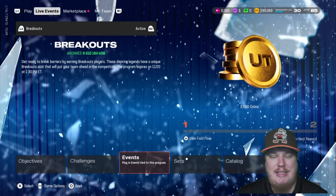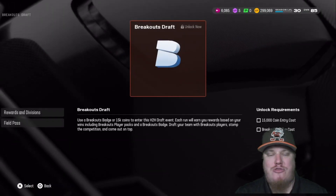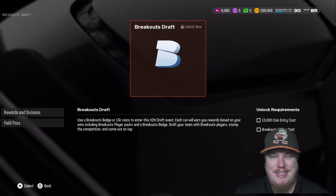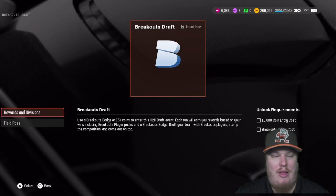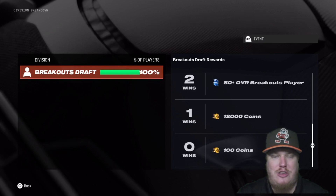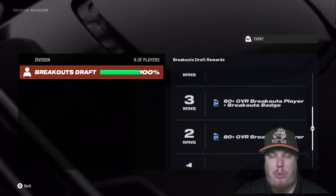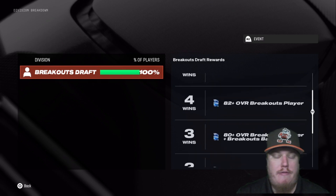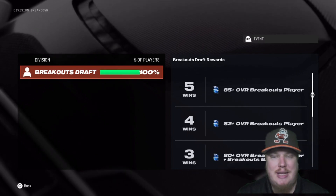The last thing to talk about today is the new draft event — Mutt Draft is back, a head-to-head draft event. To enter, you need one breakout badge or 15,000 coin. Every three wins earns you a breakout badge. The reward tiers are: no wins — 100 coin; one win — 12,000 coin; two wins — 80-plus overall player; three wins — a breakout badge plus an 80-plus overall breakouts player; four wins — an 82-plus overall player; five wins — an 85-plus overall player. Five wins is your max for the event.